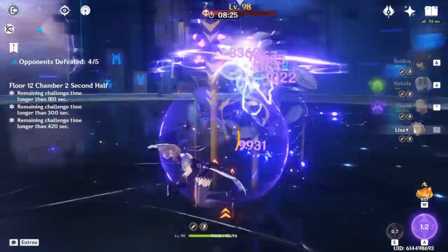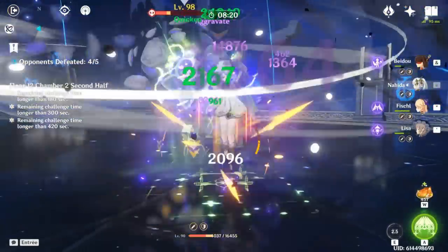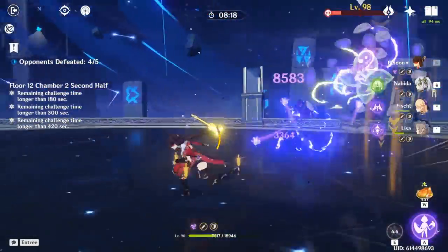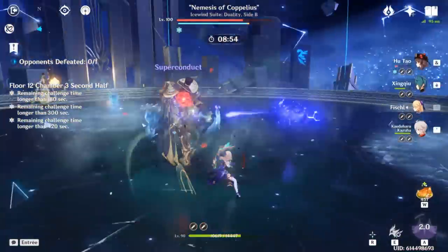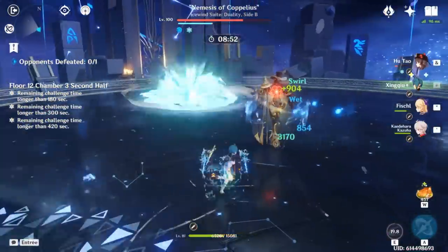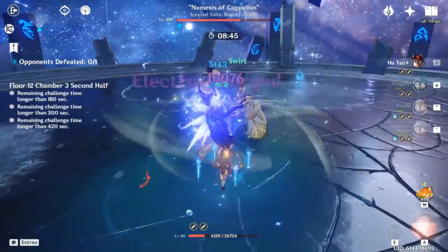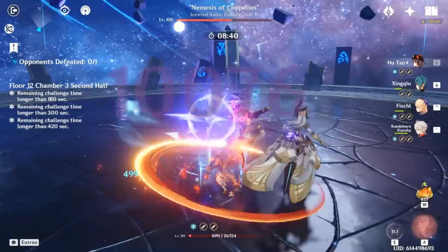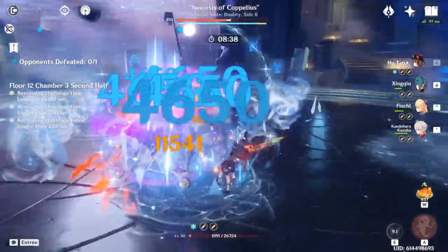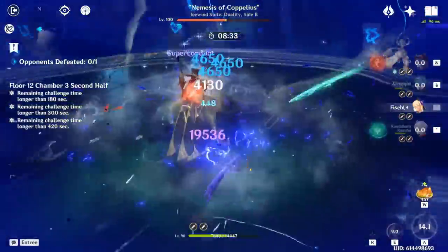So let's close out the video with the last character I wanted to talk about today — Lynette. This character is often just looked at as a Sucrose and Kazuha downgrade, which is true, but she does have some teams I like that I think could be explored a lot more. One of the biggest ones is her synergy with Kazuha. Lynette as a solo Viridescent support lacks actual grouping — even the grouping she supposedly gets from her C1 is barely anything and a pain to play if enemies are even decently spaced out. Also, Viridescent is a massive waste on her since her swirls are very inconsistent, and using the set also sacrifices her own personal damage, which can be quite high.